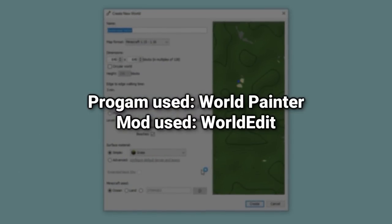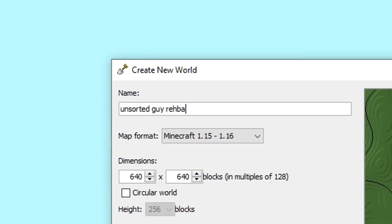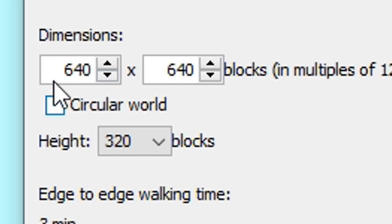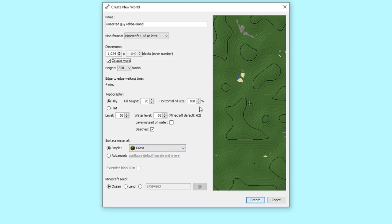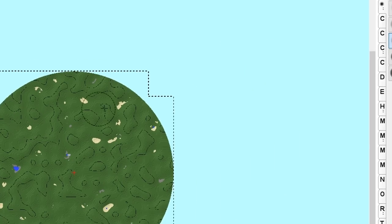Hey, hello you guys! Today we're gonna make an island together, we're gonna call it Unsorted Guy Rehab Island. We're gonna make it for the latest version of Minecraft, we're gonna make it 1000 blocks, and we're gonna make it a circular world. I also launched Minecraft, sorry about that, and we're not gonna touch the other settings — we're just gonna press create.